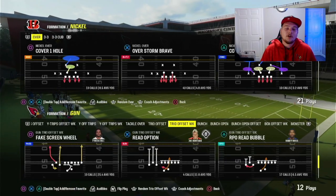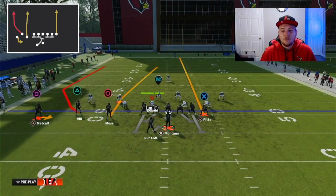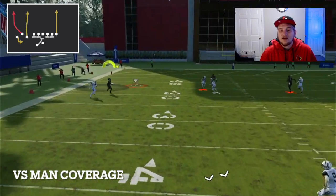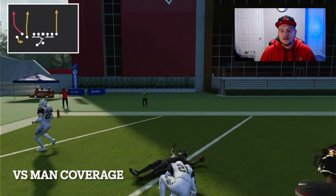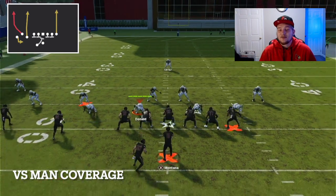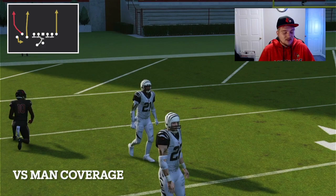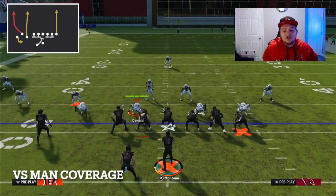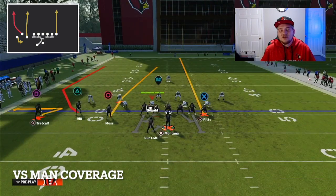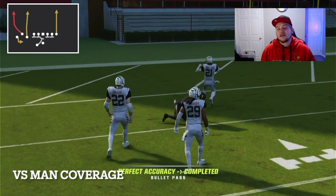Now let's hop into the pass plays. The first one I'm going to go over is Fake Screen Wheel. The fake screen element doesn't really matter too much, but what I really like is the wheel route. I showed you guys what this wheel route did against man coverage last time — same thing here. With inside pass lead we're going to be able to hit it for a one-play touchdown pretty much every single time. Even with a small speed discrepancy — Prime Time has 89 speed and Tyreek has 90 — because of that smoke screen on the outside, there was a little bumping. To counter that, put a whip on the outside guy.